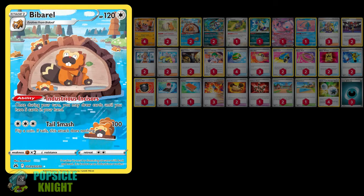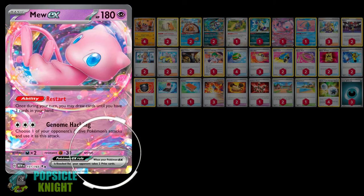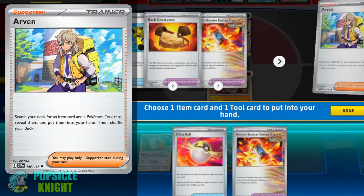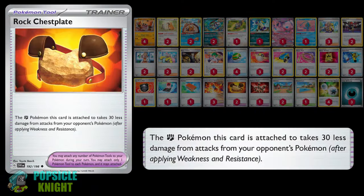For my draw engine, I'm using Bibarel with Squovit. However, I also have a copy of Mew EX, more for its Restart ability so we can draw until we have 3 cards in hand. This is great for drawing extra cards, especially if you haven't evolved into Bibarel right away, and it also has zero retreat cost so we can use it as a pivot. We'll be using Arvin a lot in this build — it's great for finding one item card and one tool card from our deck, which is great for finding the Ancient Booster Energy Capsule for Brute Bonnet.